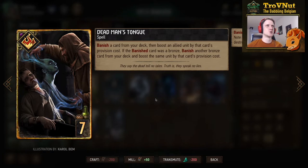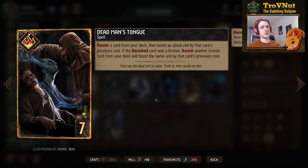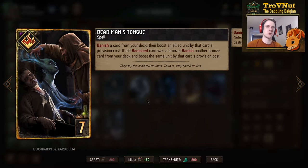The Nilfgaard gold card: Dead Man's Tongue, a spell for seven provisions. It banishes a card from your deck and boosts an allied unit by that card's provision cost — already a thinning tool. But if the banished card was a bronze, you can banish another bronze card from your deck and boost the same unit by that card's provision cost too. A very strong boosting card that also lets you pull two cards from your deck and toss them away in one go — super powerful for getting your deck down to as few cards as possible. Two-card thinning in one play is incredible.